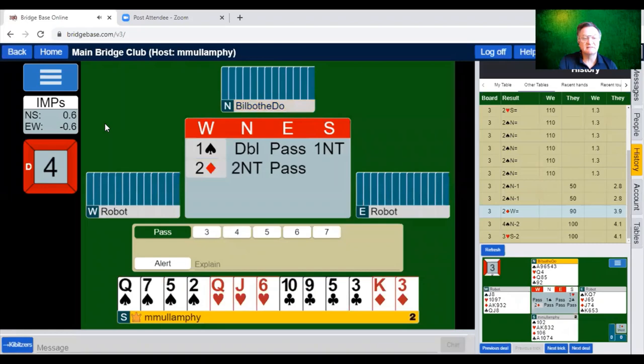Partner bid two no trump, asking me if I'm minimum or maximum for my call. What do you think — am I minimum or maximum for my one no trump bid? I'm hoping the two no trump bid is simply inviting to game, not a competitive action. Partner's probably got some off-shape hand. The king of diamonds is under the diamond bid, yes — but how often is East going to get on play to lead through the diamonds? I don't think they'll get on play very often.